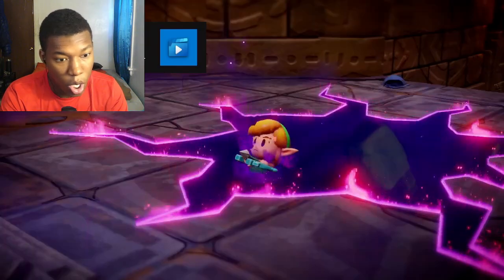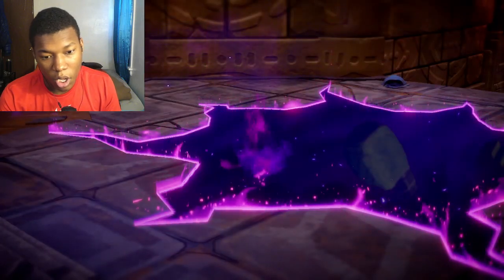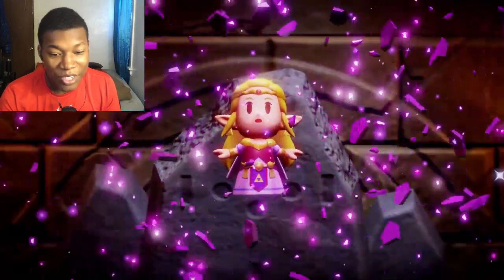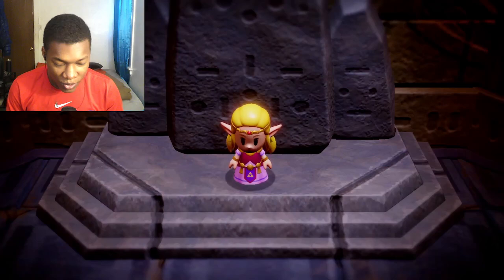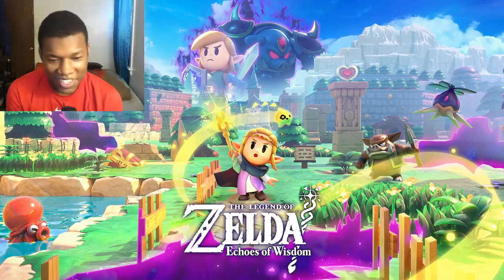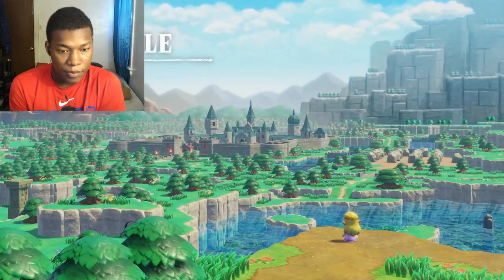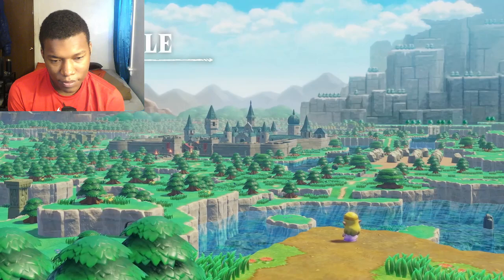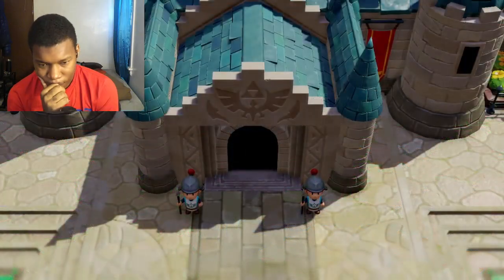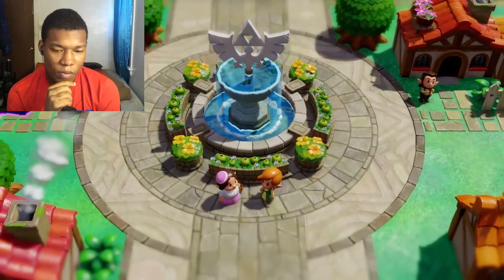When Link is stolen away, it's up to Princess Zelda to save her kingdom. Hey, that was a nice accurate shot though. In the Legend of Zelda series — The Legend of Zelda Echoes of Wisdom. Yes, sir. This sprawling, vibrant land is Hyrule. In the middle of a great field sits Hyrule Castle, surrounded by Hyrule Castle Town.